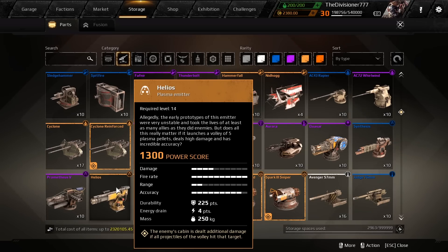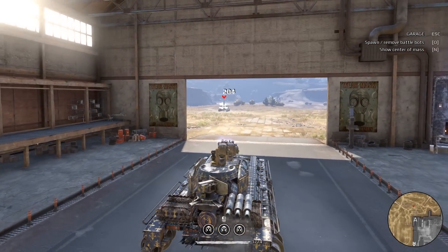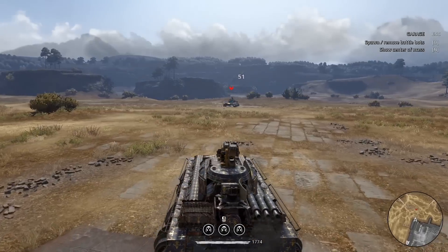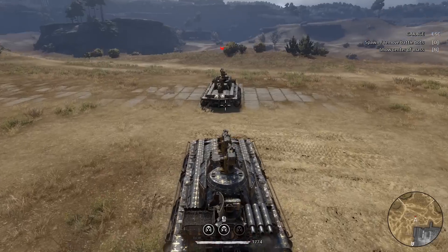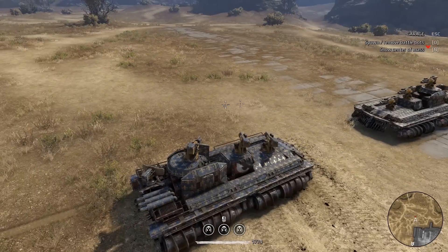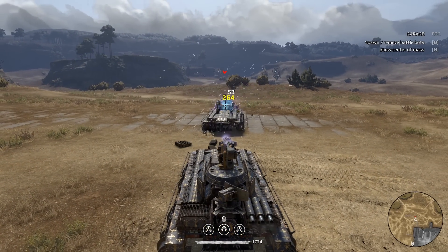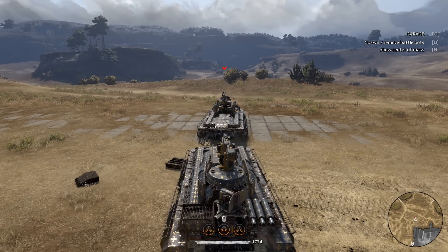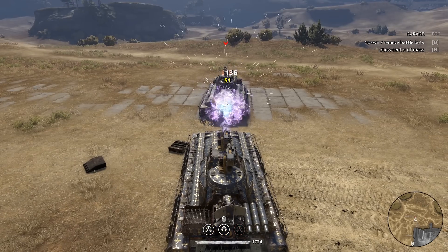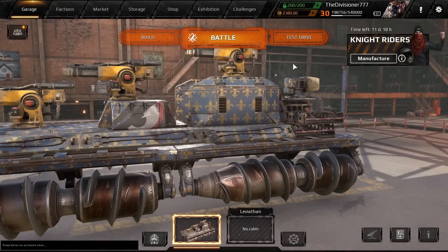The enemy's cabin is dealt additional damage if all projectiles of the volley hit the target. Let's test that out. I'm not really a fan of the limited range of these things. Why is it sparking here — did I cause some damage to it? Let's see if I can hit all of them — is it doing additional damage? It seems to be, looks like a little bit yeah. That's nice to know.